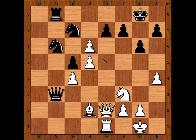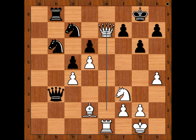Pawn takes pawn, pawn takes pawn — white to move. What is the best move now? What would you do? Queen to e7 is the best move, the move played in the game — invading the seventh rank, attacking the knight. And perhaps the next could be knight to g5.